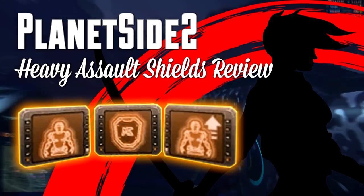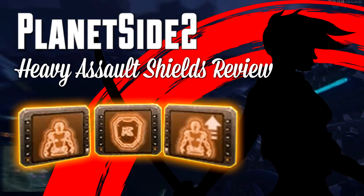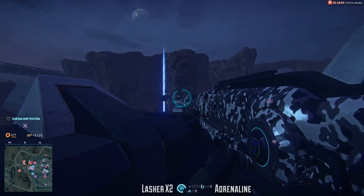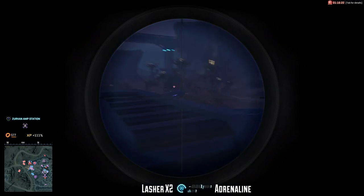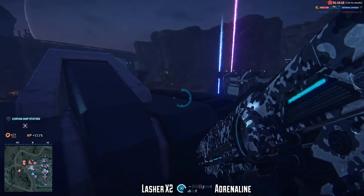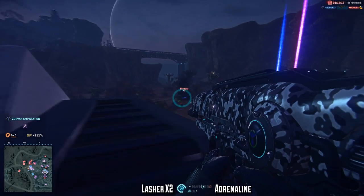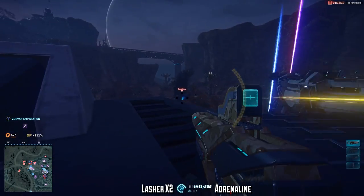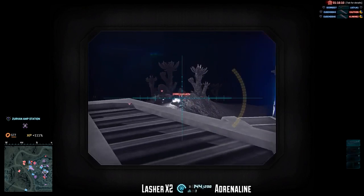Hey there folks, Rell here. Today we'll be reviewing and comparing each of the Heavy Assault shield generators — that's the Nanite Mesh Generator, the Adrenaline Shield, and the Resist Shield. All three are very good, but are good in different ways, and they all seem to cater to slightly different playstyles and have different price points as well. So hopefully by the end of this episode you'll be able to tell exactly which shield generator is going to be the best for you.